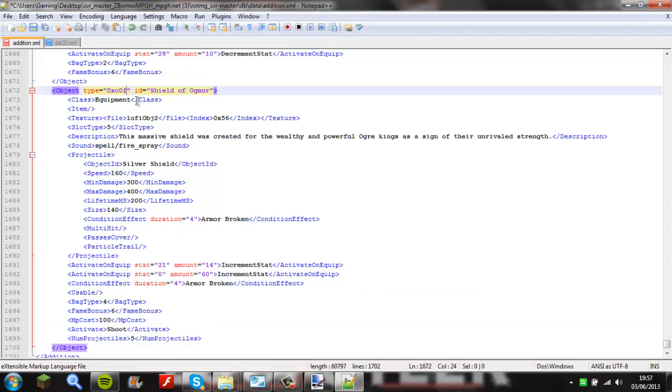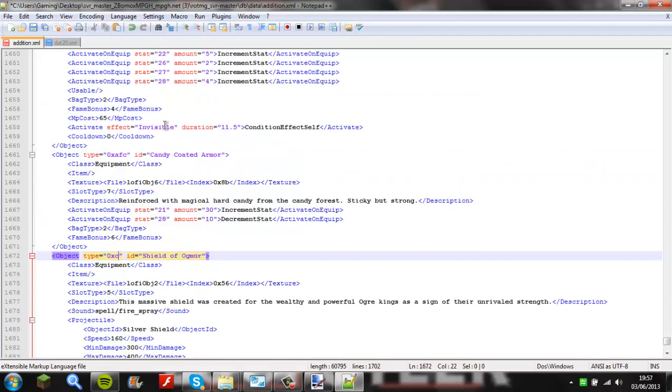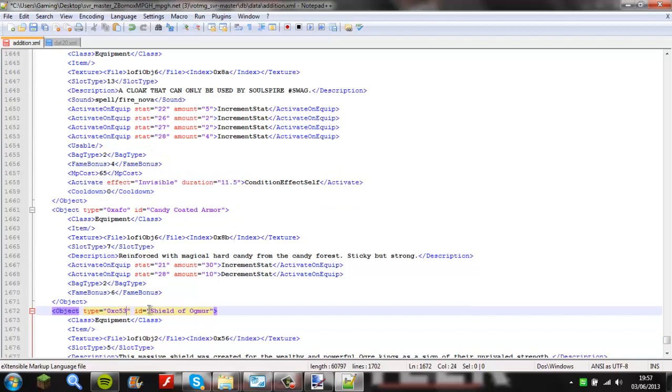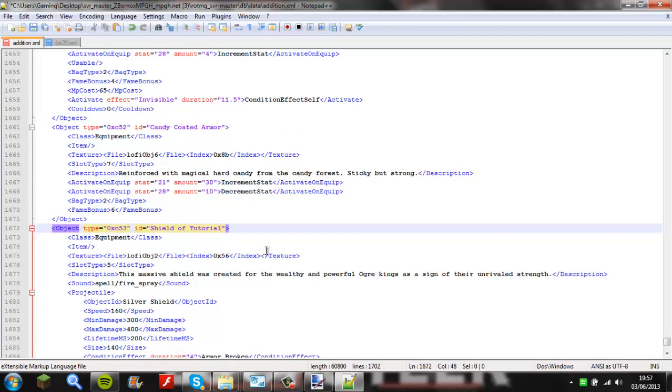First you can change this value. I'll change that to 0x53, because the Candy Coated will be 52. Then name it 'Shield of Tutorial' and delete the old name. Then set the tier.